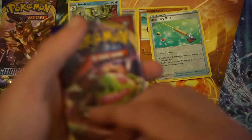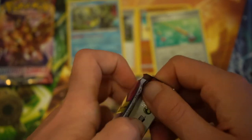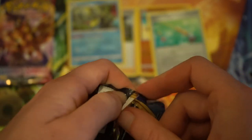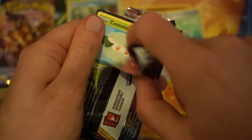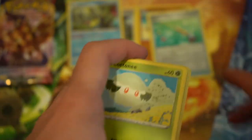Our penultimate pack - we have the V-Max Snorlax, or Gigantamax Snorlax as it's known in the game. I am absolutely horrendous at opening that pack - that one did not want to open. Let's get the code card out of the way.